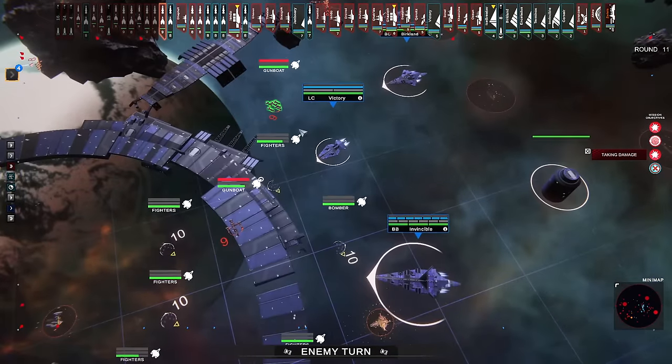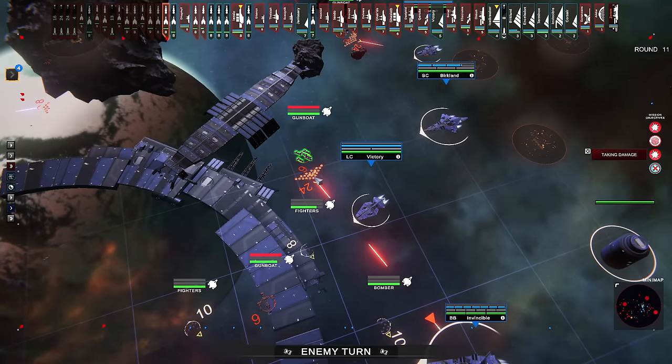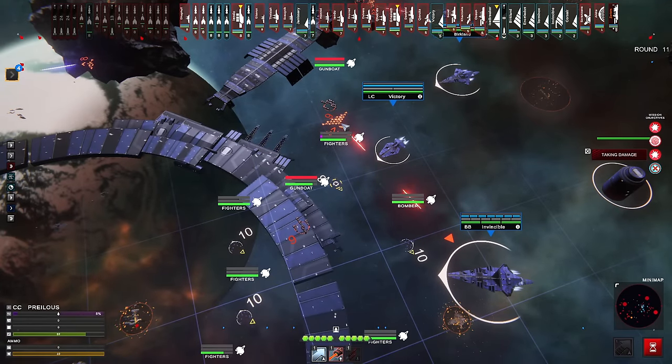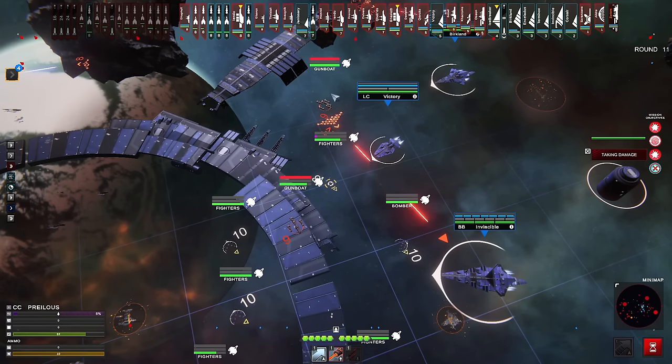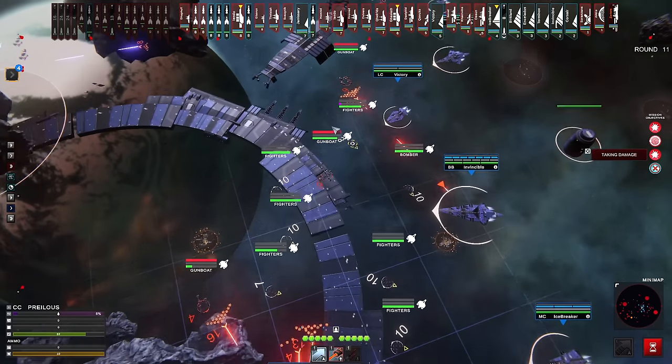Gunboats can move across the entire battlefield in one turn, then get up point blank and just launch missiles so close that you can't really get rid of them. Since the missiles are guaranteed hits, but all your counter missiles and point defense only kill like four or five at a time, you've really got to dedicate some turns to shooting down missile fields. Maybe I just haven't stumbled on the solution for how to deal with gunboats — I thought maybe the flak field would sort them out, but it does not appear to be the case.